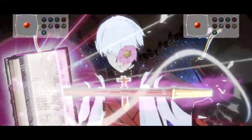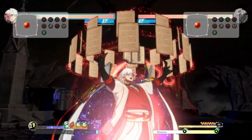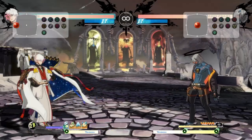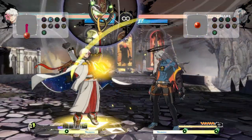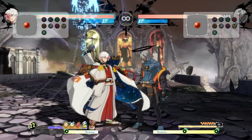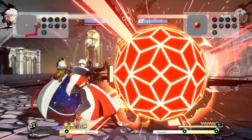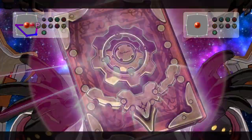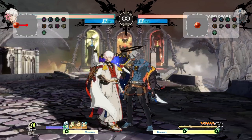For the supers: punch and kick super is a projectile super. The only difference is that the punch version is affected by staff spells — if I have a staff on screen like the gravity one that sucks things in, the super projectile gets affected by it and does wacky stuff. The kick version just goes straight through unaffected, so there's no chance of accidentally messing it up. The slash super puts you in a mode where you can press buttons to swap out what cards you have.